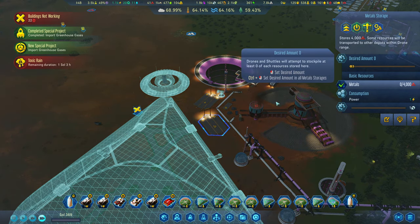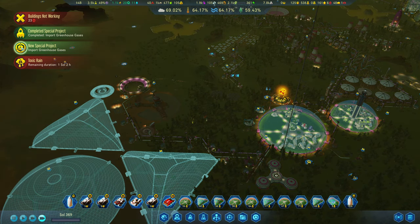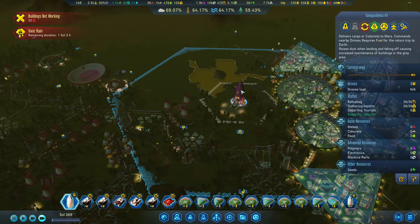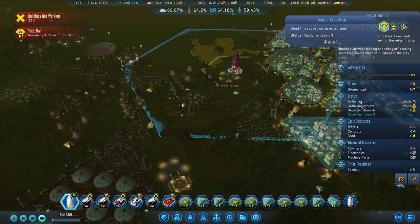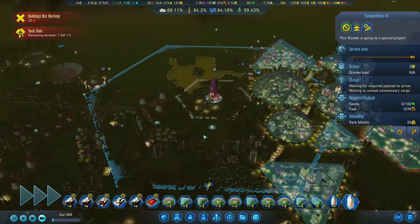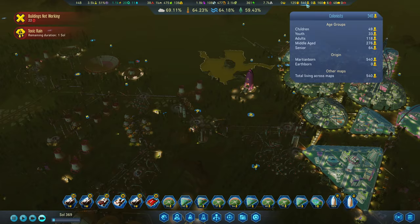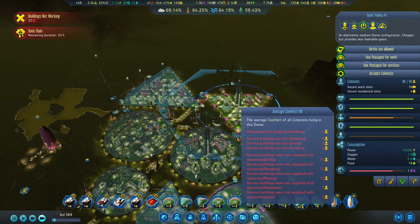Hopefully this metal storage fills and they'll stop. But we've got a toxic rain - we're almost out of the toxic rains. We've got a few more special projects so we can look to getting those done. Sending that one out. 540 population now as well - almost at 70 again.